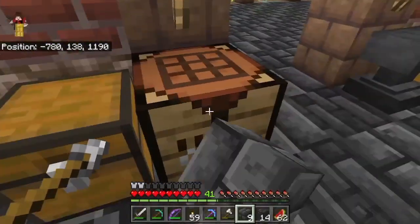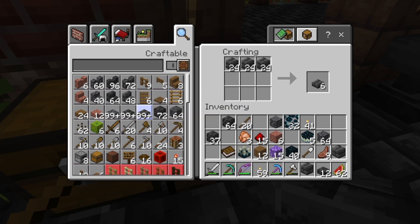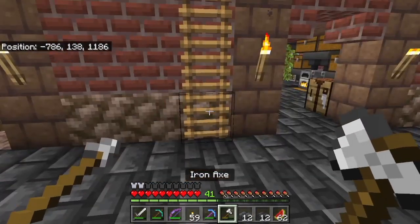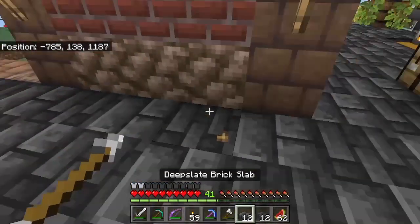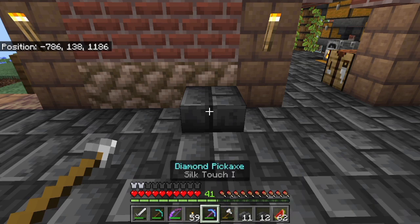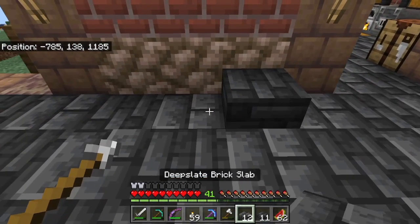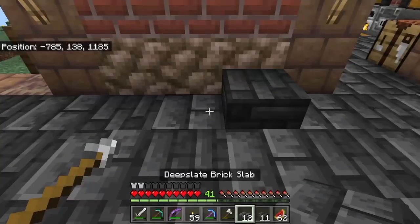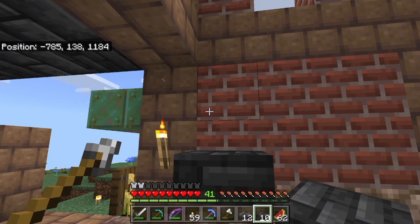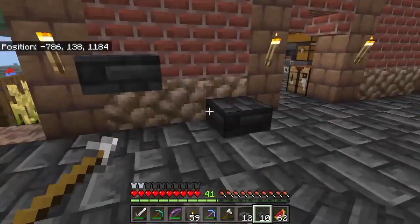I want to make slabs of each, so let's make tile slab, do 12 just cause, and then 12 as well. Let's break the ladder, and then it needs to be that right there — needs to be a full block of that right there, then right here needs to be slab and block. And then right here it's a full block, and then right here would be a — yeah, okay, I see how this is going.